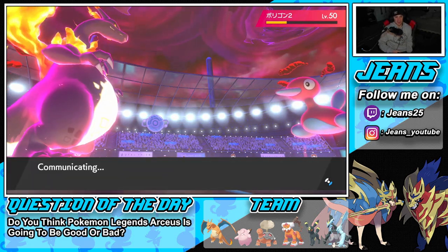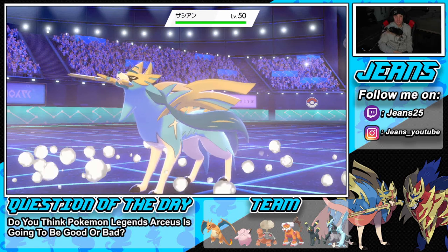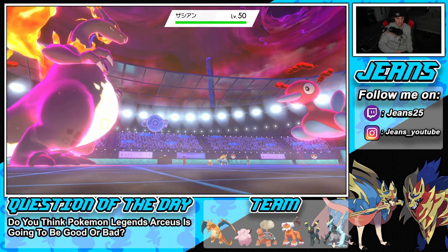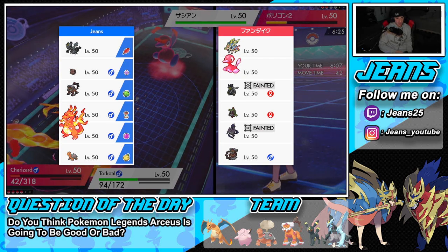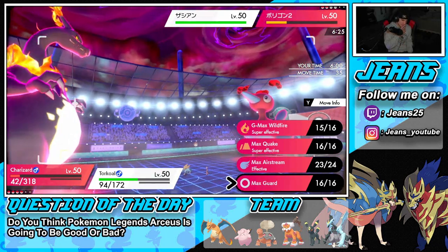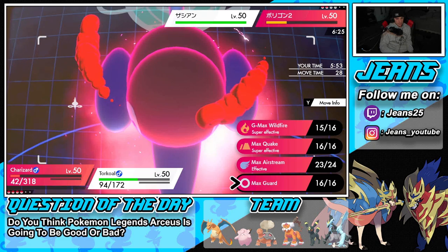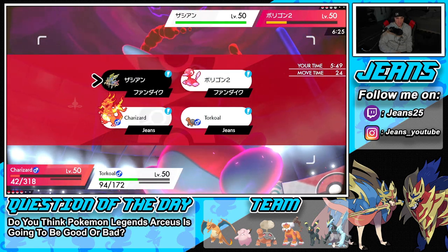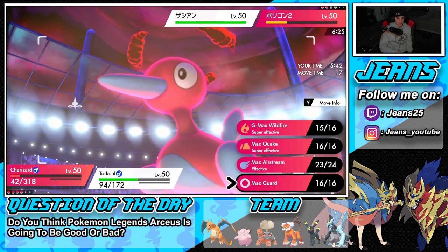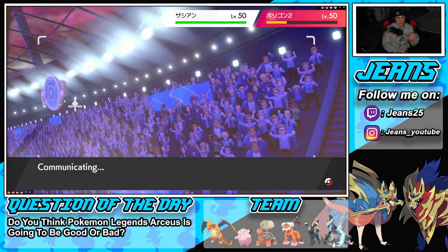Both our Pokémon are going down here, so Kyurem-Black and Umbreon come in from the back. Kyurem-Black doesn't have Protect, which is tough. I could use Guard but I need to waste out these Tailwind turns — the Tailwind has only one turn left. Going double Protect to stall out the Tailwind turns so our Pokémon can get back into action. Charizard and Torkoal are just wasting the opponent's turns right now, which is exactly what I want.